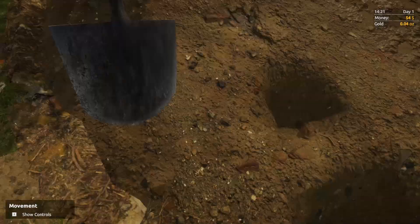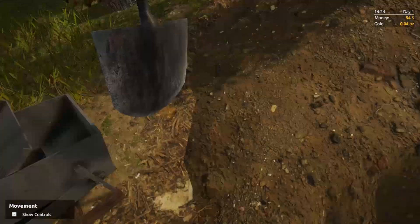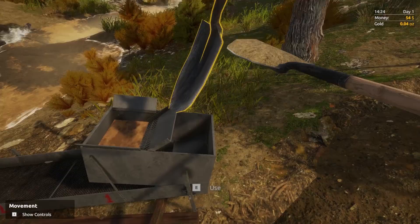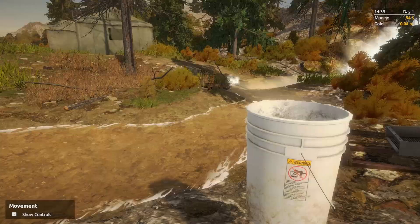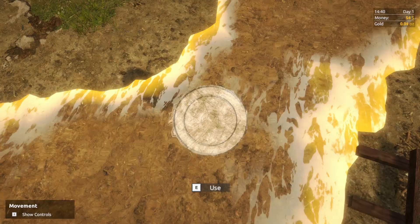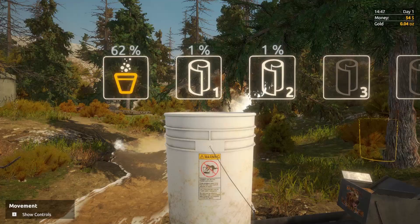Come on now, get right in line there. Let's fill this thing all the way up. Now we grab the bucket, go over to the water, fill the bucket up. The water is glistening with gold that we'll be getting soon. Now we bring the bucket over here, the water goes in — okay, slick! Look at it all fly out. Getting a couple of percents in our mat over there.